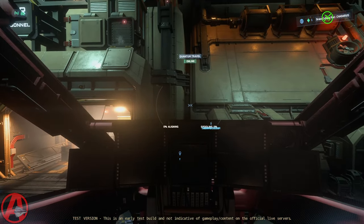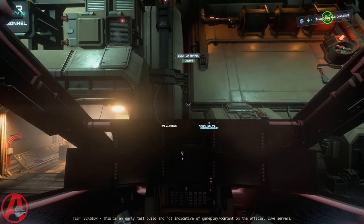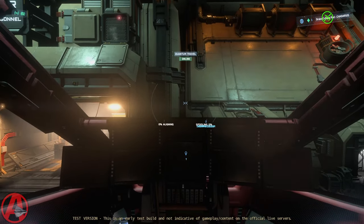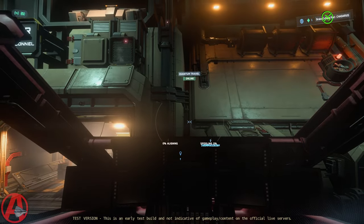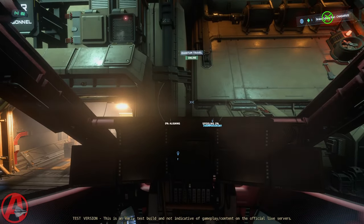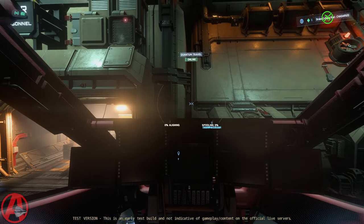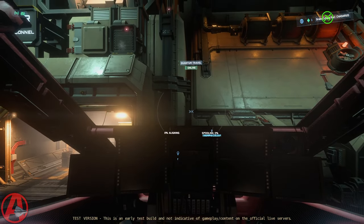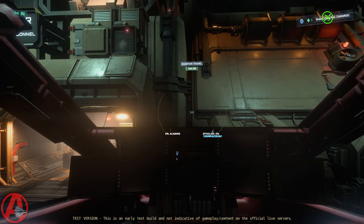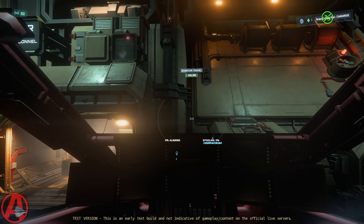Hands off the stick and throttle. First I'm gonna tell Ava what kind of ship I'm flying. Ava, configure Cutlass. Weapons power is configured to true. Wings are configured to false. VTOL is configured to true. Completed.